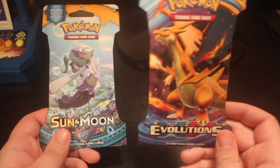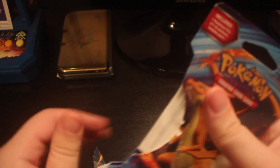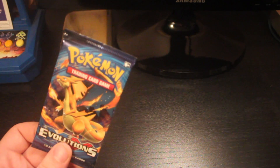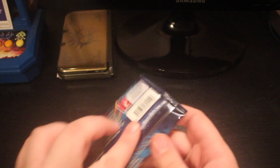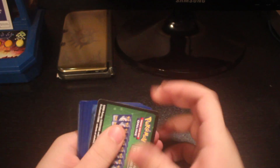I'm thinking of starting with the Evolutions pack. Let's go ahead, rip this up and see what we get out of it. I'm going to have some hard time actually opening this up, so give me a second. So there is the Evolutions pack — it had a Charizard on the outside and the pack art itself is also of a Charizard.